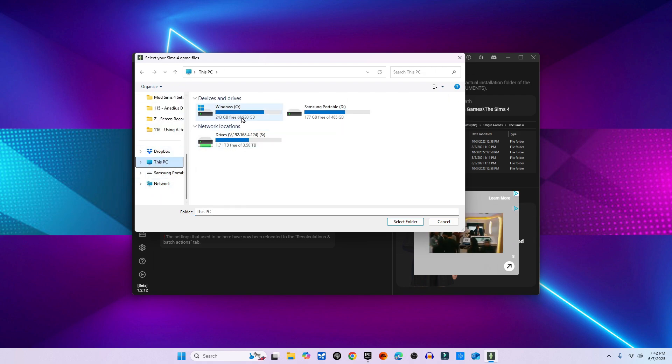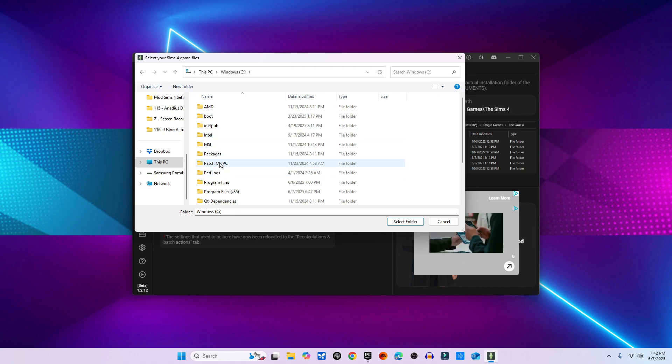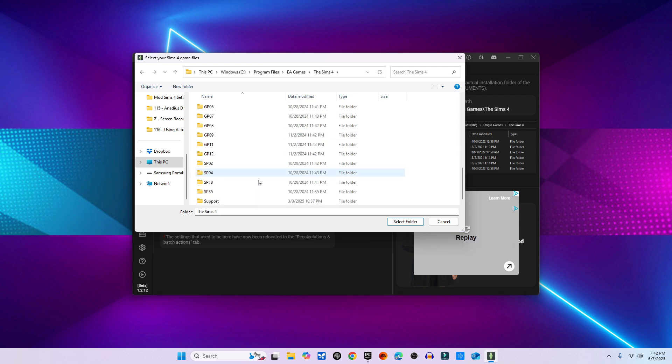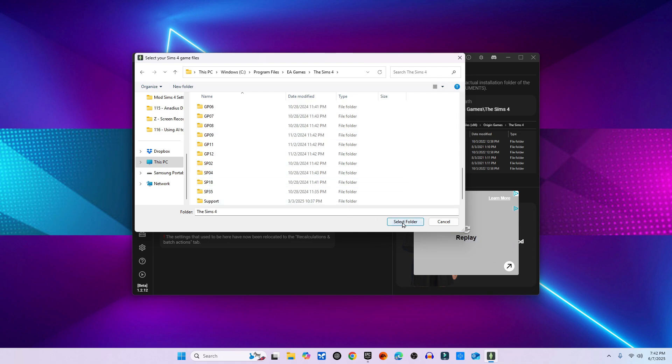Game folder path: EA Origin or Steam, Program Files, EA Games, The Sims 4. Sadly, if these paths are wrong, the app won't scan your mods properly — it won't find duplicates, broken mods, or even detect mods at all.